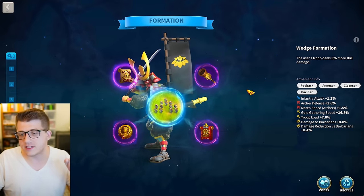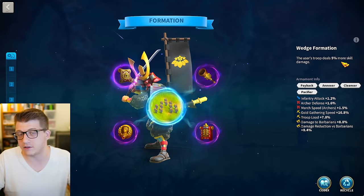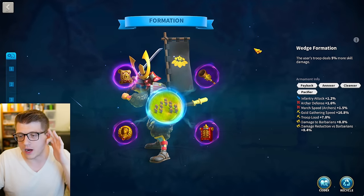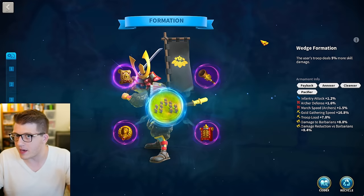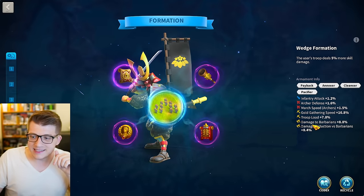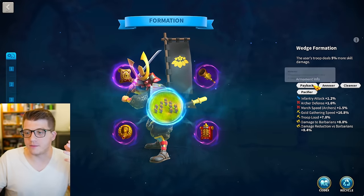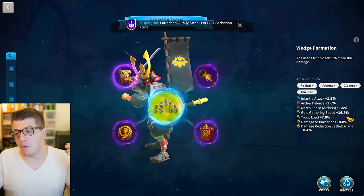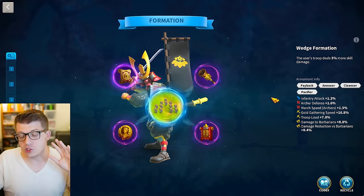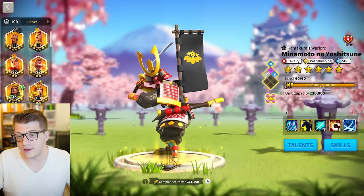If you're new to formations, his best formation is the Wedge Formation, giving 5% more skill damage. Focus mostly on cavalry stats for his formation if he's the primary commander. Later in the game when he becomes more of a PvE commander, focus all-in on damage to barbarians and damage reduction versus barbarians. With all barbarian-damage inscriptions, you can deal 28.8% more damage to anything labeled barbarian and take 8.4% less from them — so Minamoto is a great place for those bonus inscriptions.